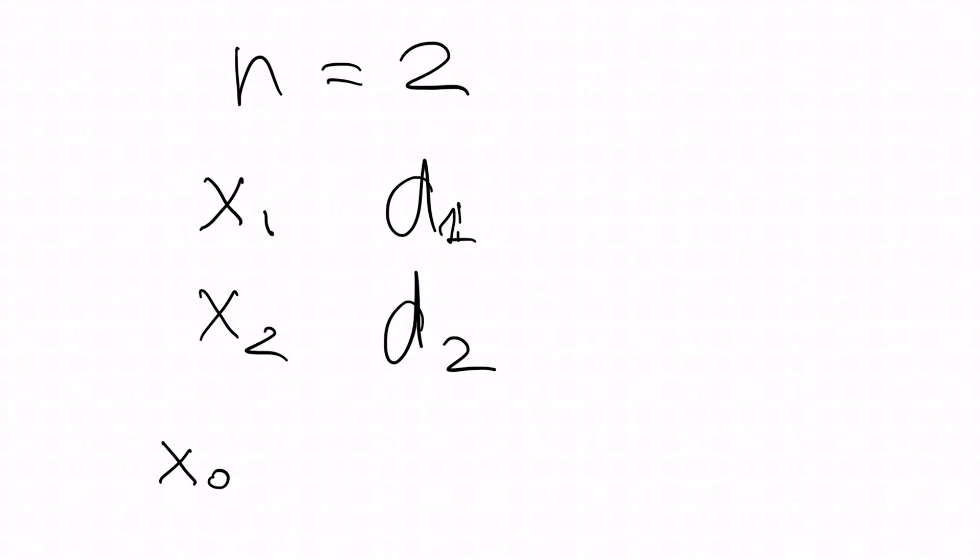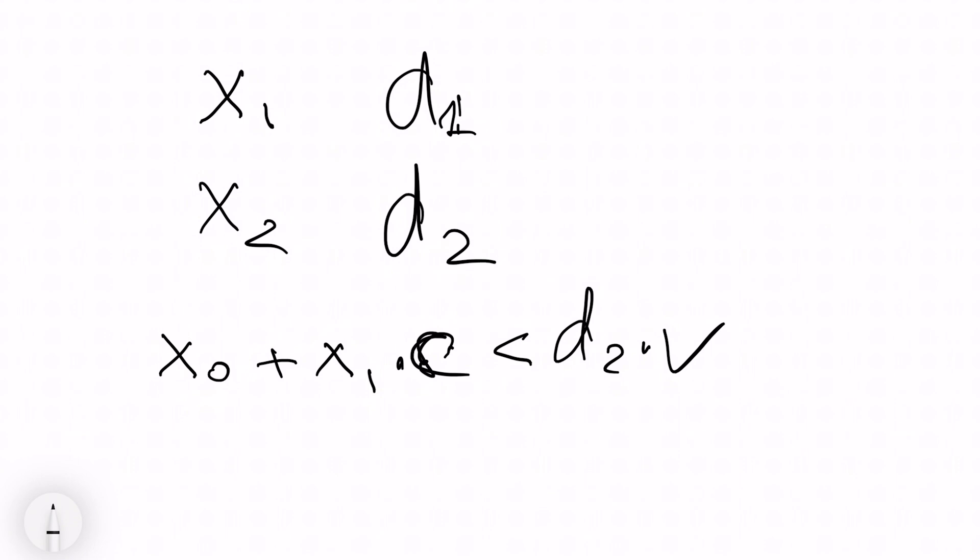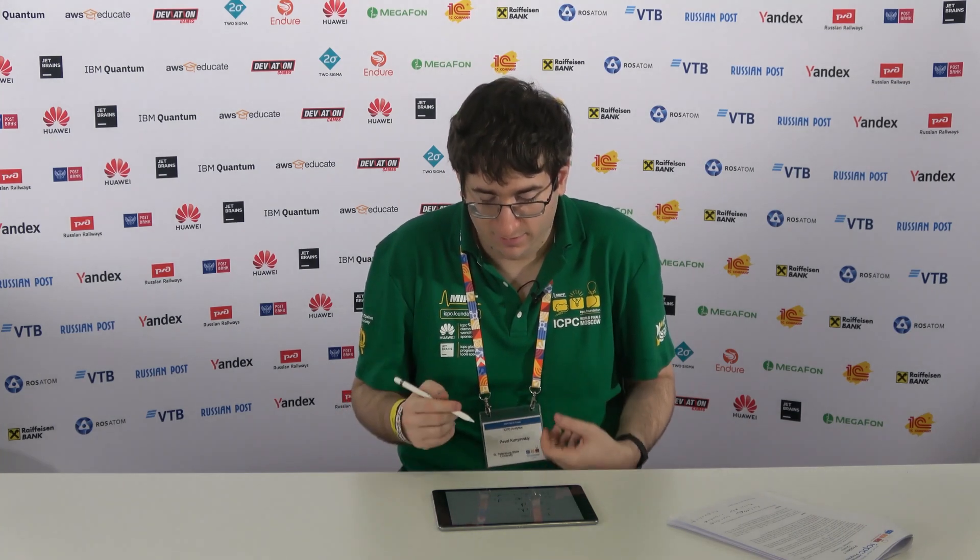If we already have experience x0, then after passing the first level first we get experience x0 plus x1 multiplied by C. This total needs to be at most d2 multiplied by V to get the multiplier for the second level. We have a similar inequality for the other order. If at least one of them holds, we can get the multiplier for both levels. If both hold or neither holds, the order doesn't matter. If exactly one holds, we must choose the correct order.